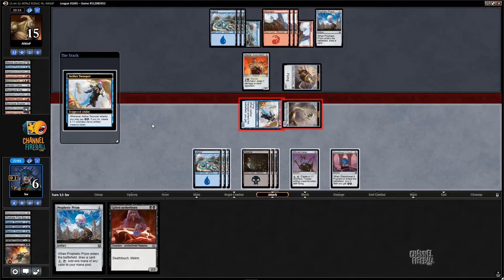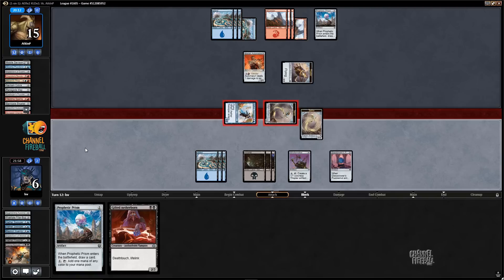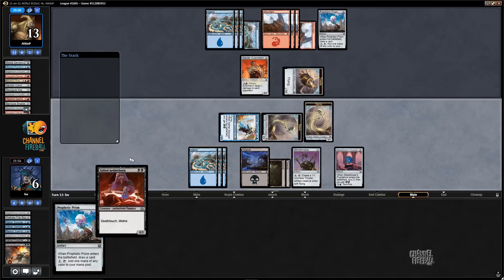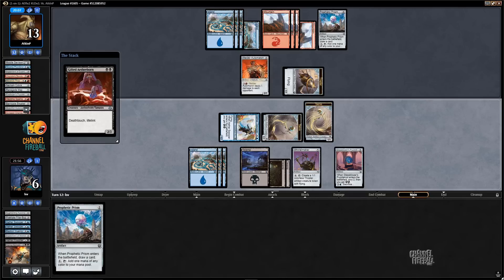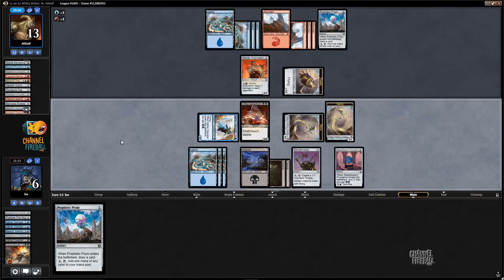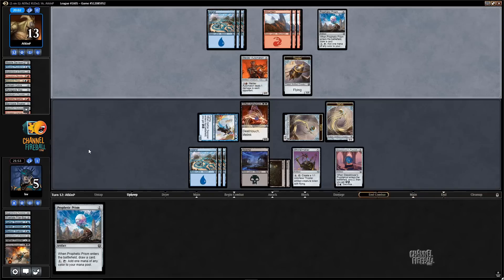Welder Automaton is good — that was the card my opponent drew last turn I think, because they scryed it to the top, then scryed something to the bottom and drew a land. I don't think they should have attacked with the Watchful Automaton — that was actually a mistake, because now they could just be scrying. The Watchful Automaton trading for two Servos and six damage wasn't great for them.